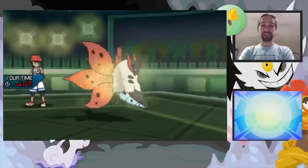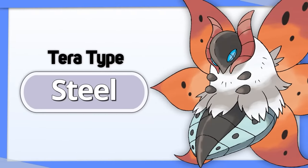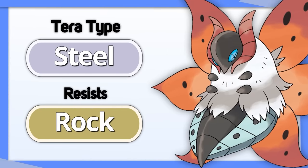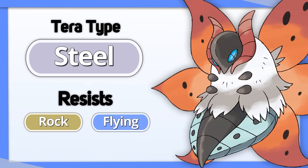Volcarona is looking to buy a turn to set up with Quiver Dance before going in for a sweep. For that reason, its best Tera type is Steel, which not only resists Volcarona's major Rock weakness and minor Flying weakness, it's also not like Volcarona has room for another offensive move anyway.